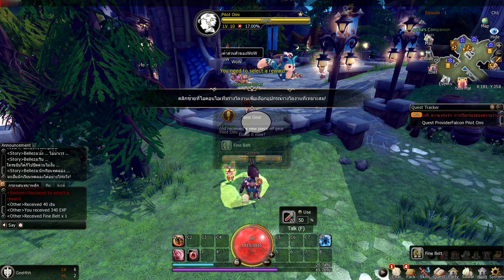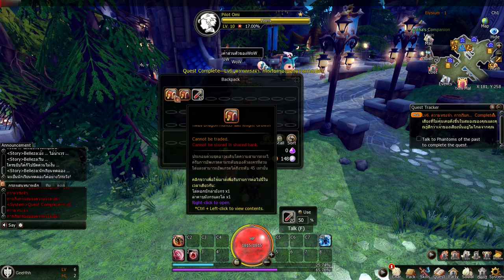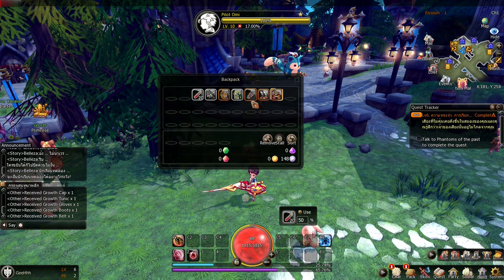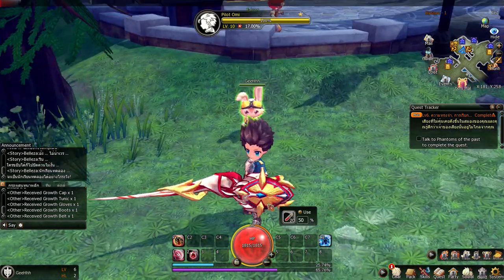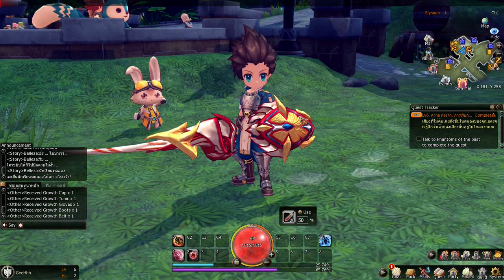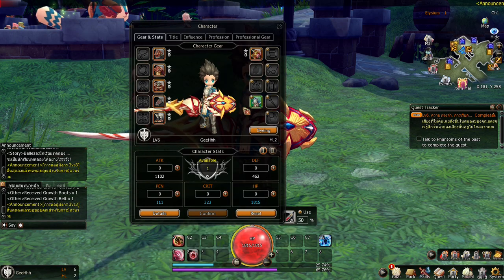Let's talk to the pilot and choose a reward — find belt. Let's open the treasure box — we got an orange weapon and armors. Looks like we're gonna be OP. Our armor didn't change though. It's because we have a fashion Falcon uniform, so the armors won't show. We need a fashion if we want to change our appearance. But the weapon looks nice.